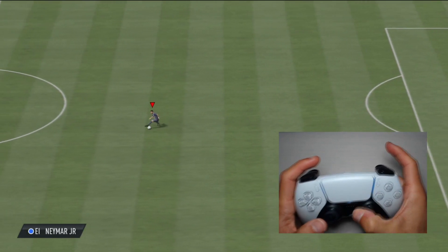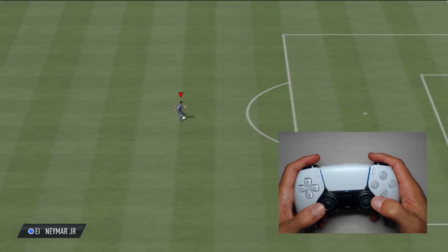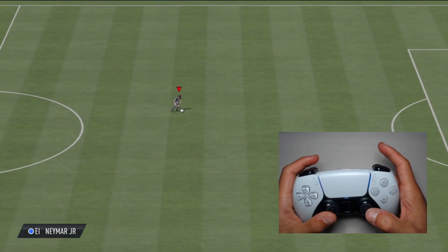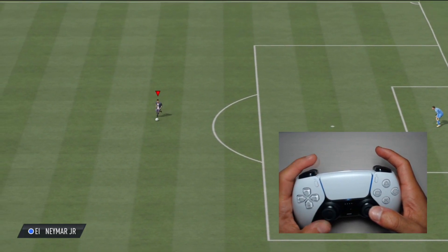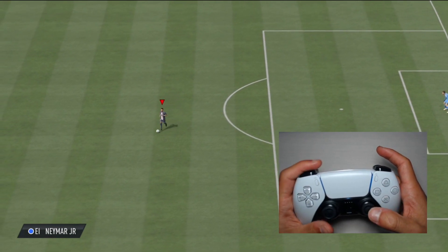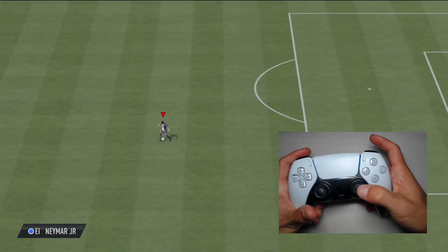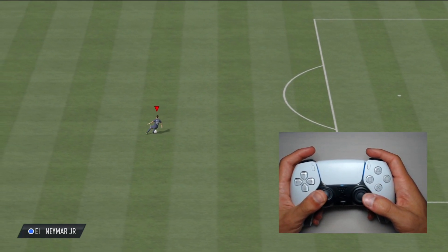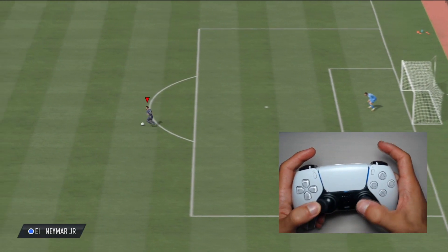Aquí veis el mando y vamos a hacer semicírculos con el joystick derecho, de arriba a abajo, para que con las piernas el jugador haga las bicicletas. En cada giro, el jugador mueve una pierna determinada y así hace el efecto de la bicicleta. También se puede hacer en parado este regate, pero realmente no es tan útil como haciéndolo en movimiento.